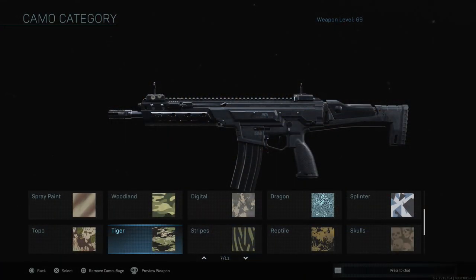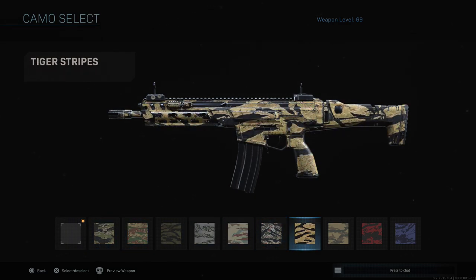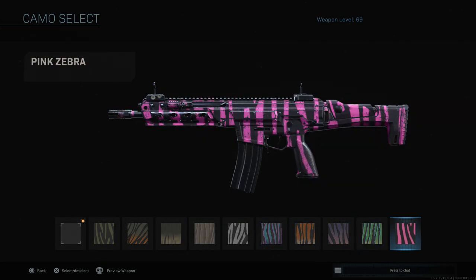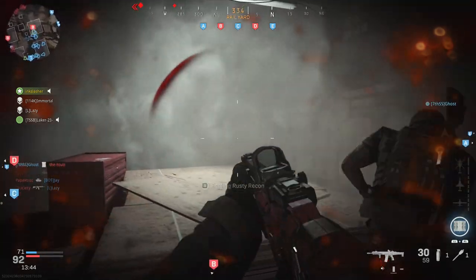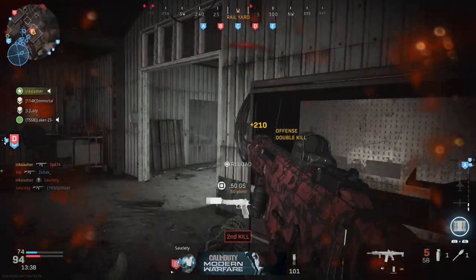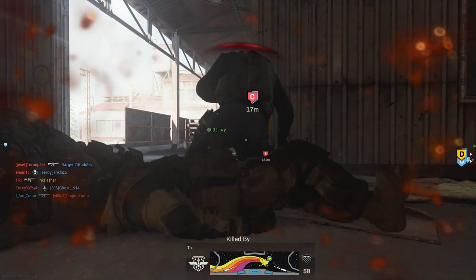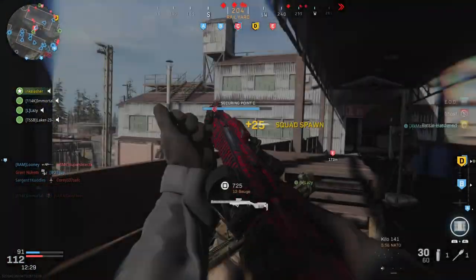Tiger is for getting kills with five attachments — just use one of the two classes I mentioned and you'll get it. Stripes is for kills shortly after reloading, which is one of the most difficult challenges. They've recently extended the time window after reloading. The fastest way: as soon as you spawn in, shoot one bullet out of your weapon, and before you go into every room or check any corner, reload first and then look through that doorway to try to kill someone. That way, every time you're about to get a kill, you've just reloaded.